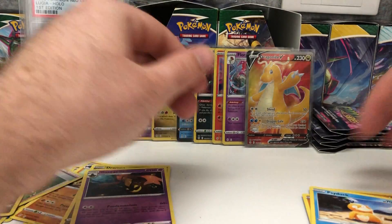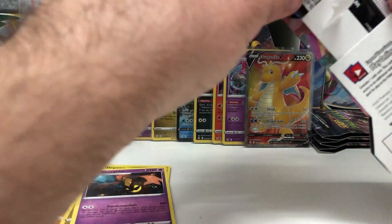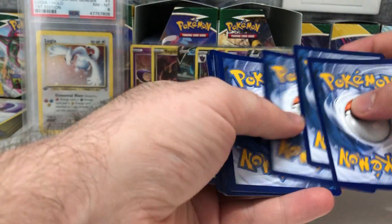Interesting thing about the Dragonite V - there's no standard Dragonite V in the set, you only have the full art. They took the Dragonite V out and put it in its own little special box, which is really interesting. Got four packs left.